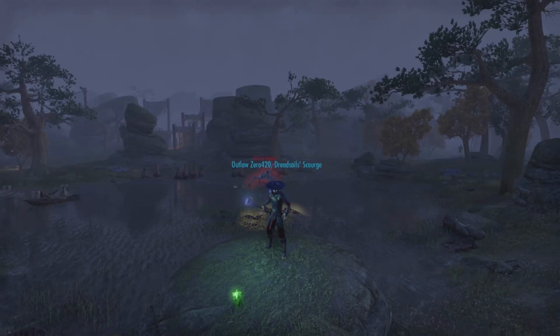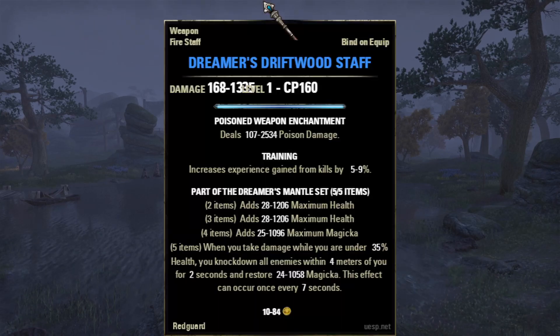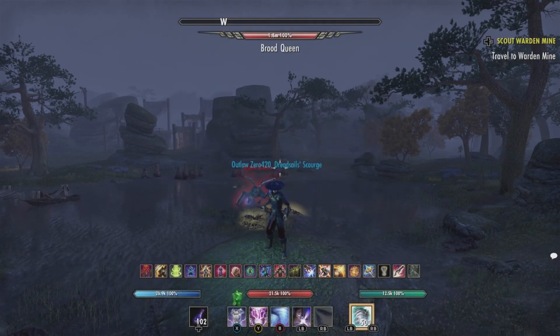Hello and welcome back to another episode of Unique Weapons and Armor of Tamriel. I'm your host Outlaw0420, Priest of Azura. In this series we go after the unique named weapons and armor in The Elder Scrolls Online. I also give you the financial value if you're looking to make some quick gold. Today's unique weapon is the Dreamer's Driftwood Staff, which is located in Stormhaven.